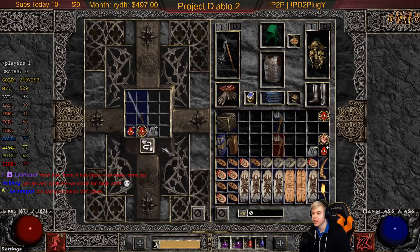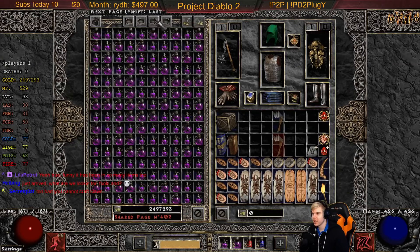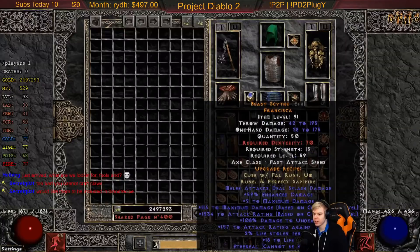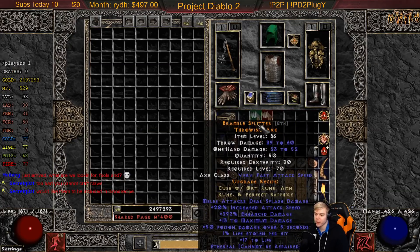Last two — one amazon skills, enhanced damage — this is really bad. Last one, come on game give me something good. Nothing good. We got like one good thing out of this — blood crafts are a little hard to hit, but you can see some potential: max damage, then Fool's Mod, then ED, if you got IAS and stuff like that, blood crafts could be sick.